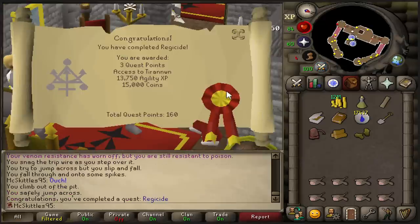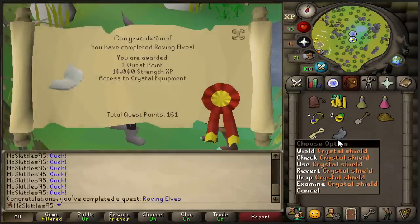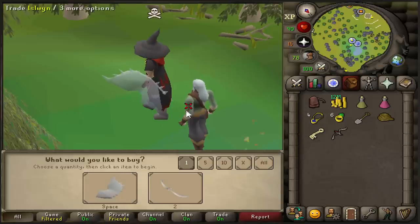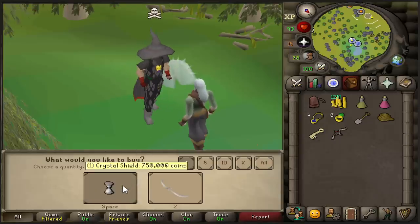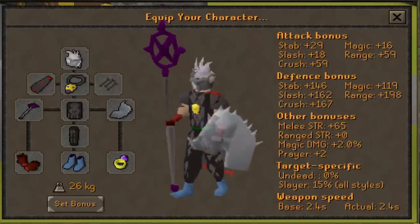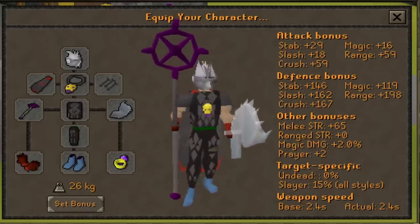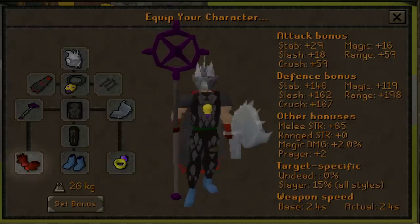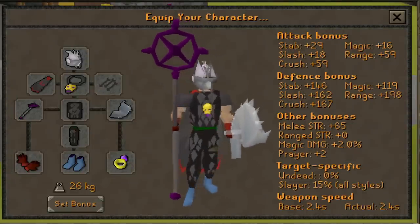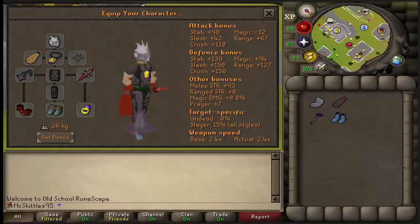Let's go do some speedy questing. And there we go, that is Regicide completed, so we just need one more quest. And that is Roving Elves completed. And there is our Crystal Shield. I am also gonna get myself another Crystal Shield. So this is my Tangier now, and the Crystal Shield is gonna make it so much better to tank PKers. But there is one small problem and it is the gloves. I can't take it anymore, especially because I have a Mace now. The strength bonus from Barrow's gloves is actually gonna matter, so it is time.